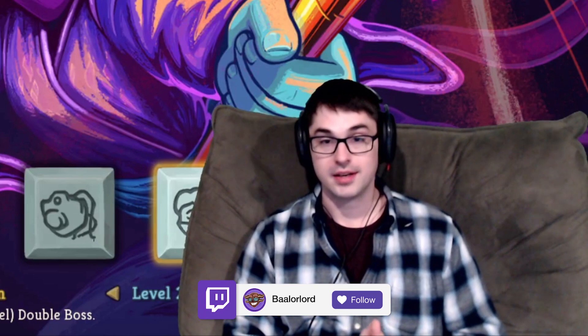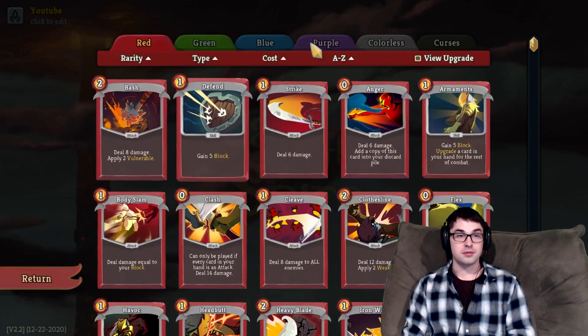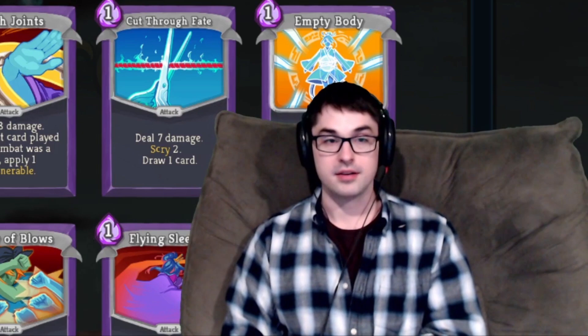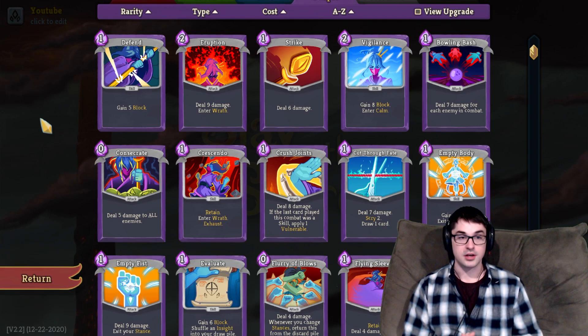Hey everybody, Baylor here in the big cozy chair. Today I want to talk about the Watcher, the ascetic monk who traverses the spire bopping all of her foes with that staff. Specifically I want to talk about the Watcher's common cards and which of those cards are good to take in the Watcher's early game. This can also serve as a class primer if you're just starting out with her and unfamiliar with some of her core mechanics.